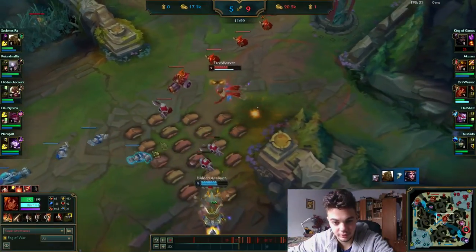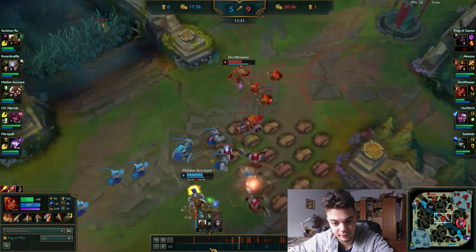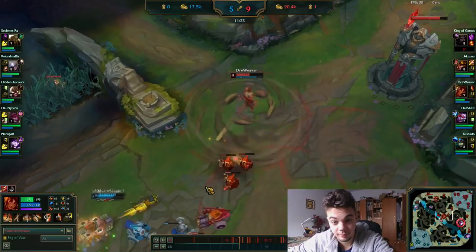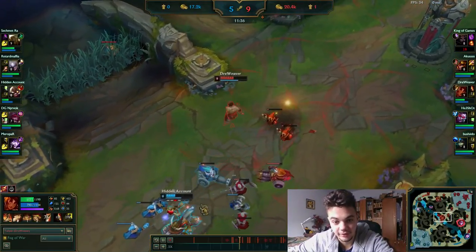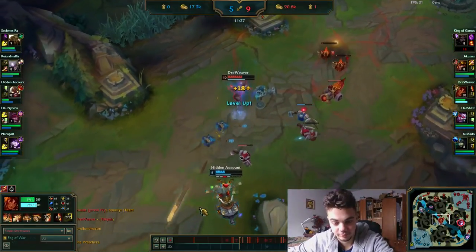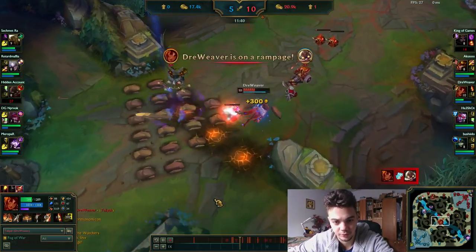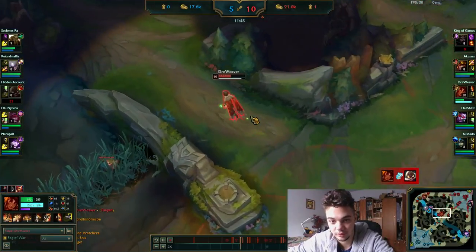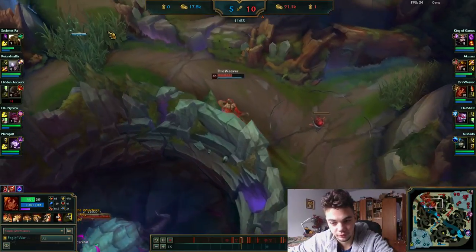You can also see the Arcane Comet stats here - how useful I feel it is compared to Electrocute. Yes you can proc Electrocute more often, but you can proc Comet from a distance more easily. From this distance you don't have to go auto attack a Corki - his main source of damage is Qs and sheen auto attacks. The Corki player is clearly not that experienced. We move forward to top lane.